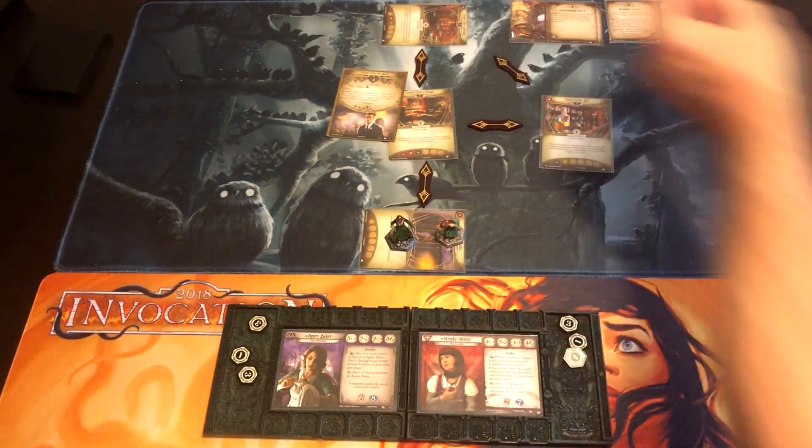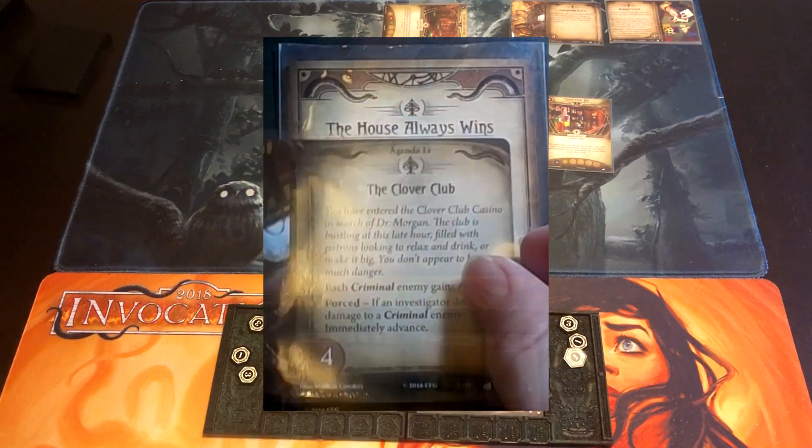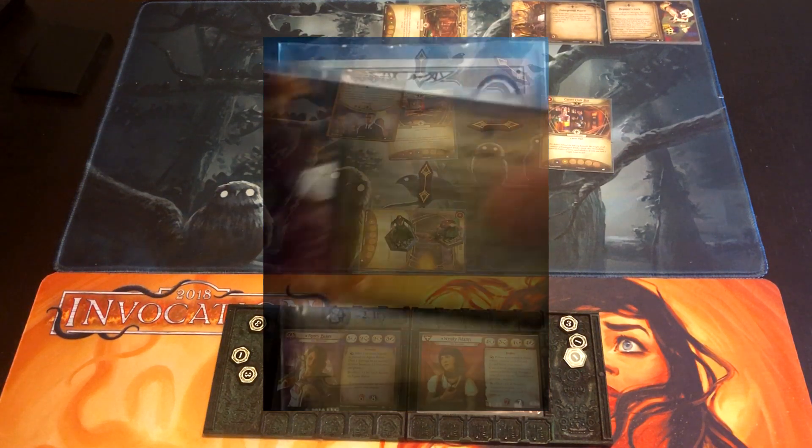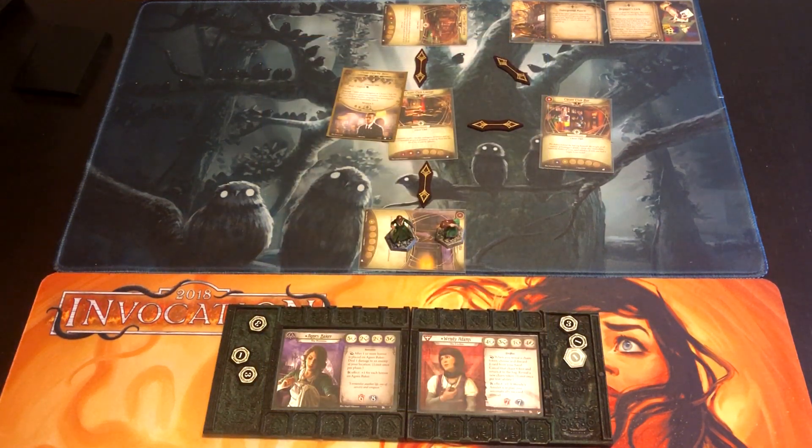The Agenda: The Clover Club. You have entered the Clover Club Casino in search of Dr. Morgan. Each criminal enemy gains Aloof. Forced: if an investigator deals damage to a criminal enemy, immediately advance. So we don't want to do that — we're at a doom threshold and don't want to advance early.